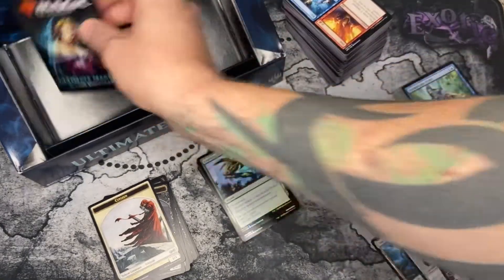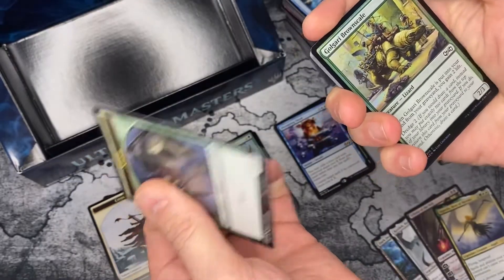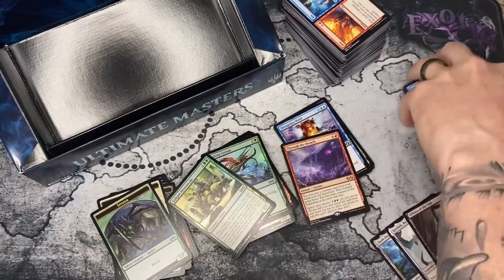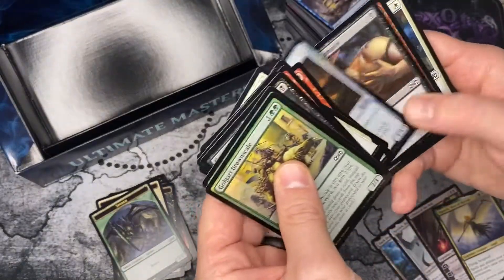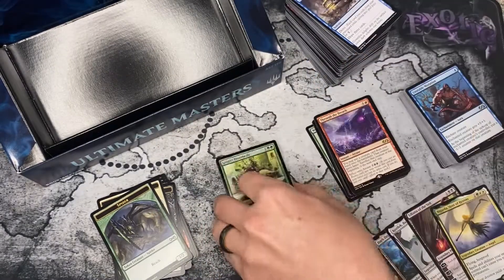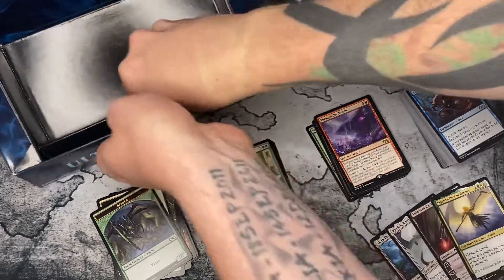There better be a foil rare or mythic in here. It's a common. Through the Breach is okay, but what the heck — did we miss something? Did we seriously go through a whole box and not get a foil rare or foil mythic? We just didn't get one — that is terrible. I am scratching my head right now in complete confusion. We're putting Liliana in the box, so we can't put the foil rare or foil mythic in there because we don't have one.